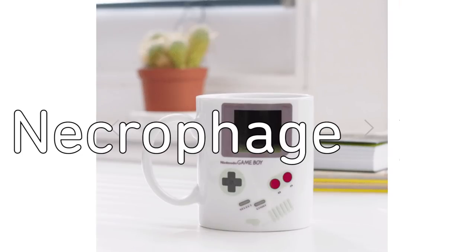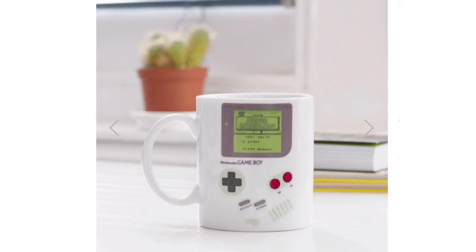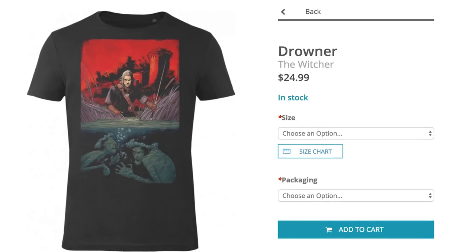Save Daisy with every cup of coffee, tea, or necrophage oil? Wait, no. Apply that to your sword to boost your attack against this Witcher 3 Drowners t-shirt.